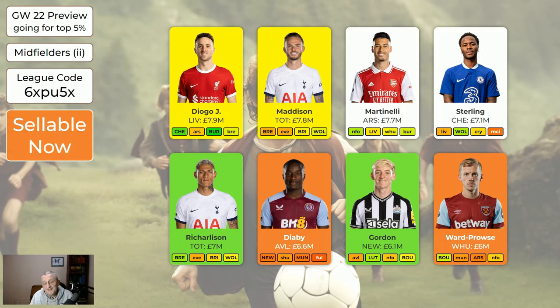Ward-Prowse is a funny character — if you have him the whole season you'll probably get 100 points or more from him. But he gets 2, 3, 2, 9, 2, 3 points, so you kind of have to play him every week because you never know when he's going to score. But it's a lot of money at 6 million compared to what else you could get.